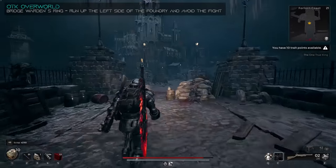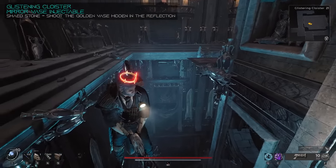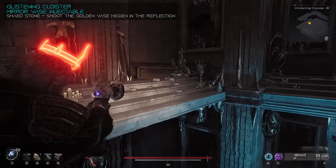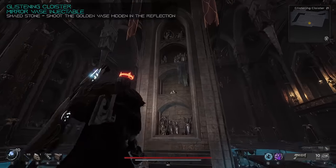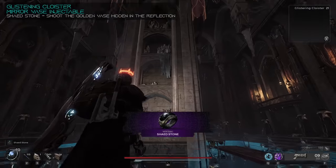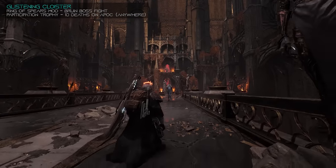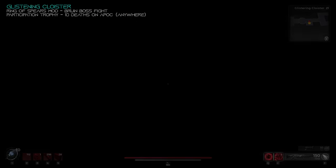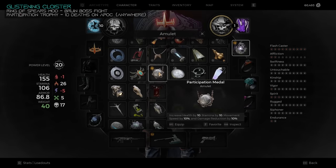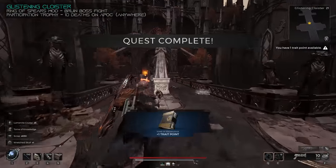After we do the bridge warden, go ahead and cross the bridge and keep going — nothing really special until you get up to the next checkpoint. You can continue forward into the mountain side, and that's going to give you another side dungeon: the Glistening Cloister. There's going to be a corpse drop item, as well as the Invisible Vase injectable. There's going to be a room with a dark mirror floor. If you look into the mirror floor, you'll see a bright glowing vase — when you see it, shoot that area on your actual light side, and it'll break the vase and drop the Shade Stone. The boss here is Bruin. After you kill Bruin, you're going to get the Wretched Skull material that can be used to craft the Ring of Spears mod.